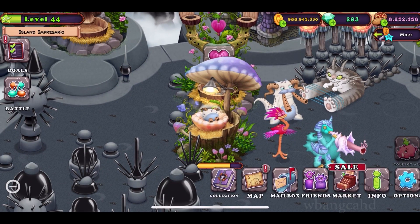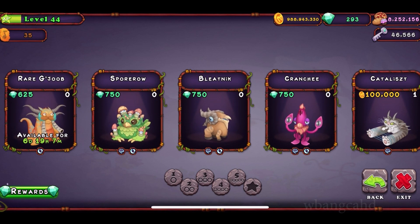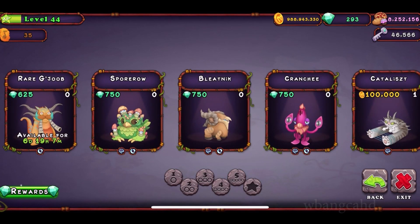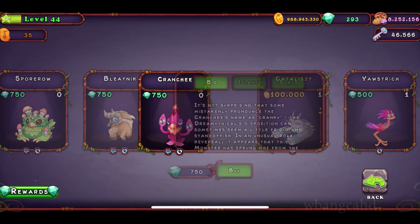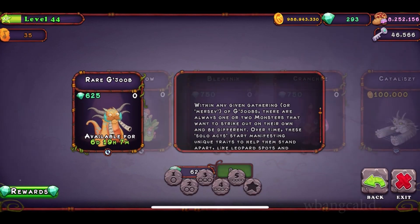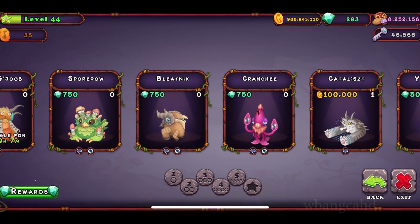Like I was saying, this monster is available right now. I've got to get the Spore Row and then this guy as well, and then I'll try to get that one. There's seven days, so be sure to get that one first, but I really got to finish off some of these other things before I can work on that.